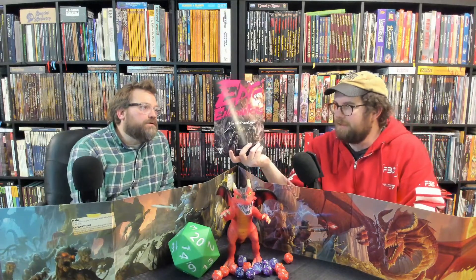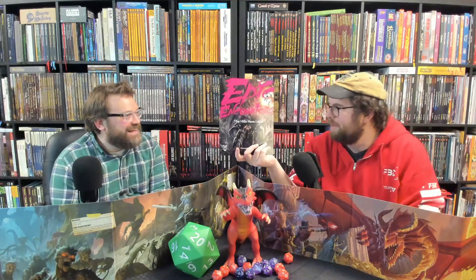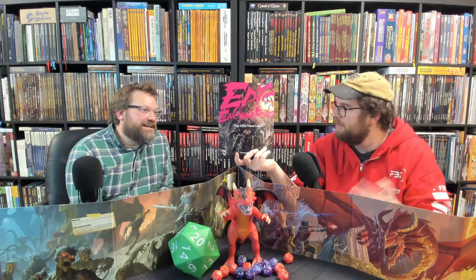From Steamforged Games, we have The Hill's Legs. This is an Epic Encounters introduction to the box set game. It's pretty spooky, pretty creepy — unless you like giant spiders. This comes with a bunch of maps, enemies, stat blocks, and everything. A really good resource. Nice fifth-level adventure.